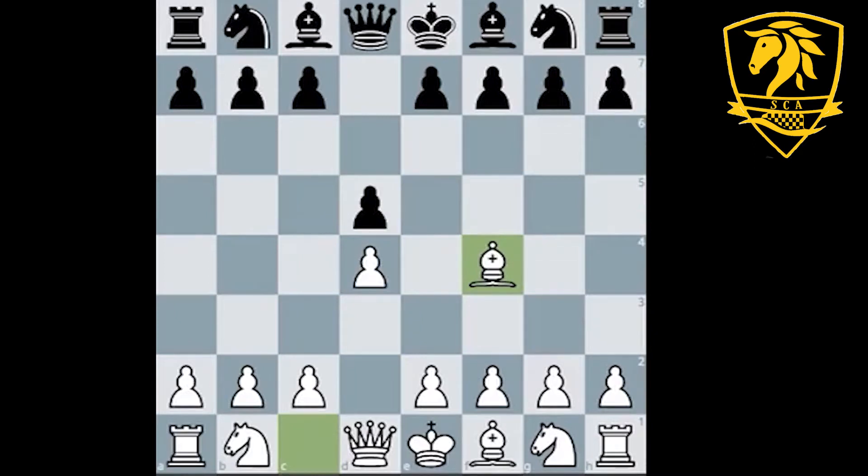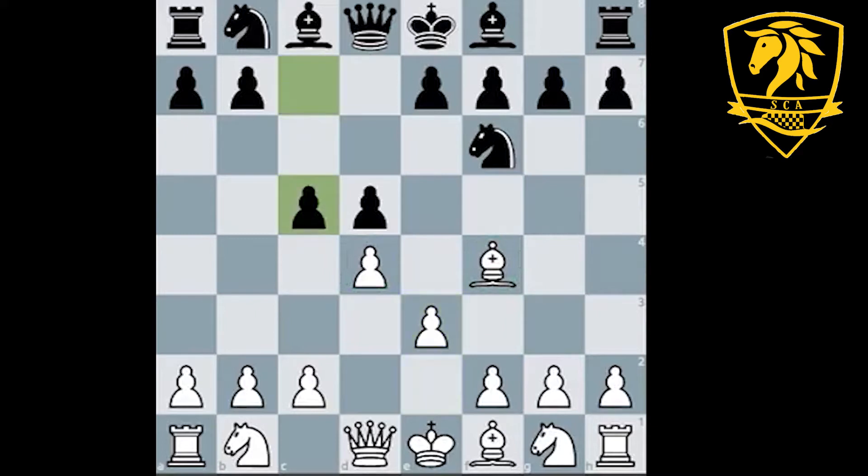I'm going to assume that most players know what the London is, so we won't spend too much time on that. Essentially, d4 and bishop f4 is automatic London, and it's the type of thing you can play against most black setups. In this game, black chose one of the more common setups — perhaps one of the most popular lines.